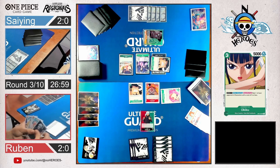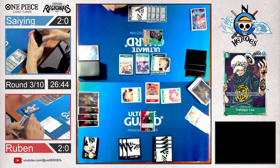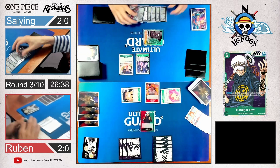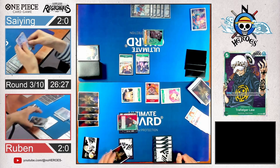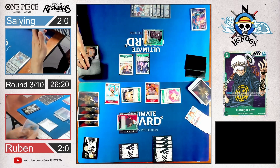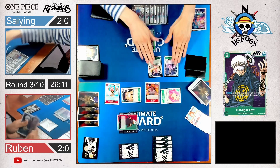Law is pretty good because on play he can set one of his rested characters with a cost of 5 or less with the supernova type active. The combo is: play one character, attack with him, shamble Trafalgar Law, set him active again, maybe attack again — attack two times with a Zoro Rush maybe. He's attaching two Dons — so he goes for 7. He takes life. Kinemon takes a life. He passes the turn.